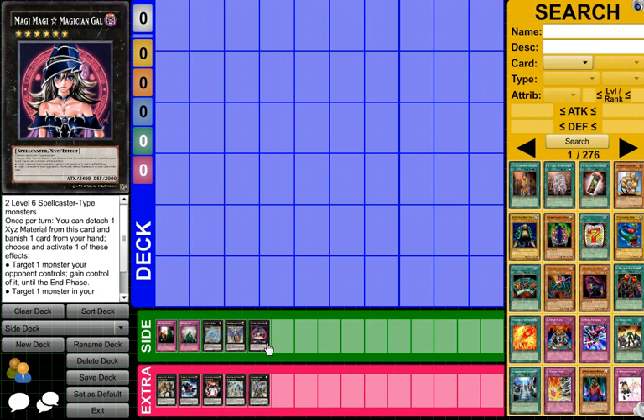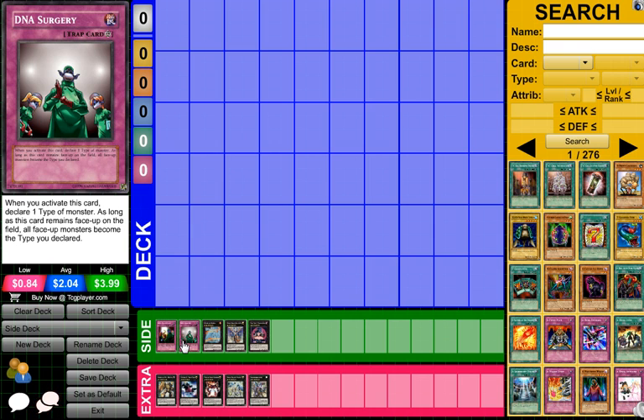And there's Magi Magi Magician Girl, but this card basically is not going to be coming out. But if you do happen to get it out, you can target one monster your opponent controls and take it until the end phase. I don't think you're going to be running Spellcasters — it's going to be a little bit difficult to have DNA Surgery there. But if you happen to want to try it, by all means, that would be kind of interesting.